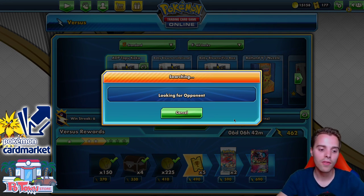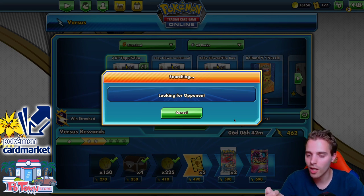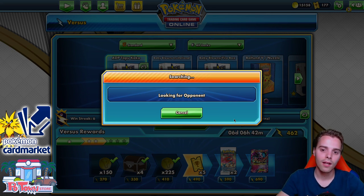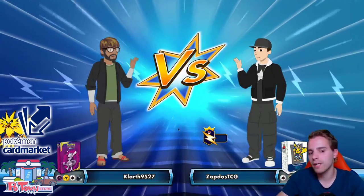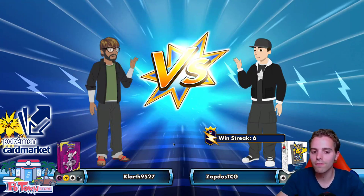He goes with the snipe mechanic leaving Zapdos stuck — probably the best plan in his eyes. We just need one attachment and we should be good. Tapu Koko V takes the Thunderous hit for 480 damage — insane. This deck is legit.